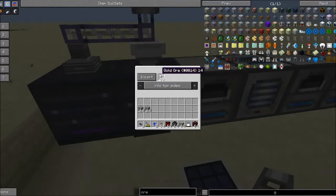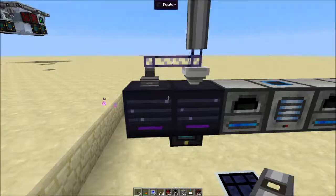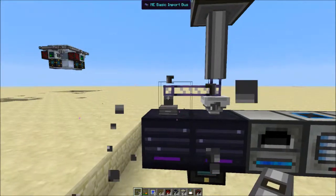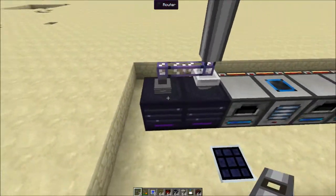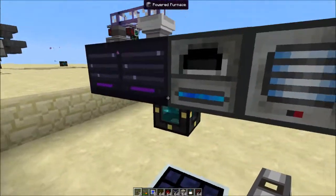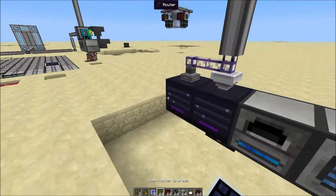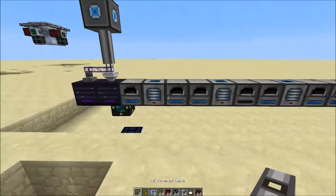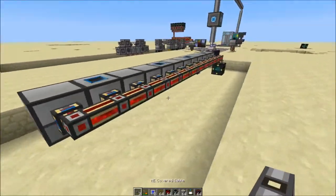So this is all you need. You also need an export bus — it doesn't have to be fuzzy, but fuzzy is better if you have multiple mods with multiple ores. Also right here we have the basic import just on this, which is more than enough to suck stuff out. You can just input with regular pipes, it does not really matter, but what does matter is that this works flawlessly and is quite a good way to set up, especially when you start out.